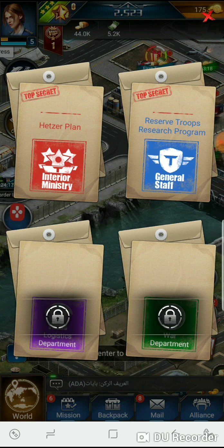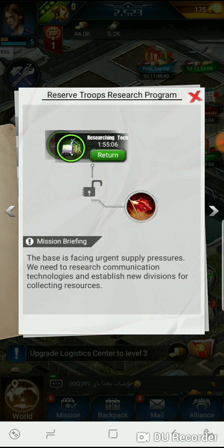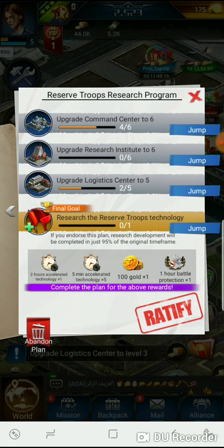We got top secret options: the Helzer Plan, Reserve Troops Research Program, and Logistics Department War Department. Two are locked, so we'll go with Reserve Troops. Research tech mission briefing: bases are facing urgent supply pressures, we need to research communication technologies and establish new divisions for collecting resources. We need to upgrade the command center to six, research institute to six, and logistics center to five, then research the reserve troop technology.